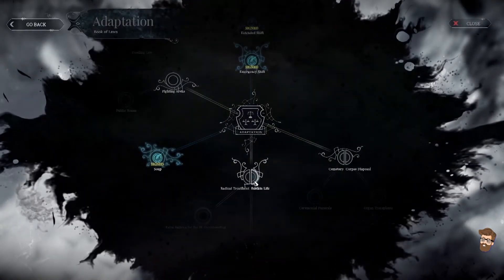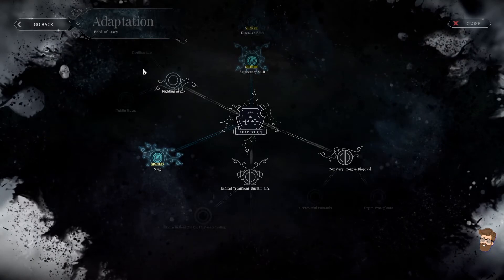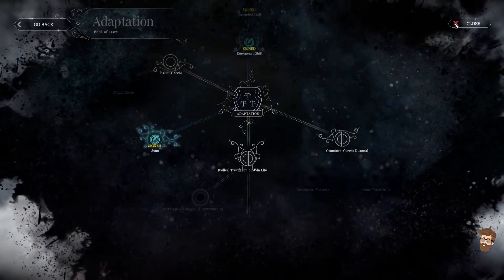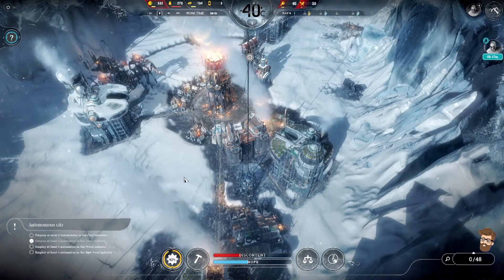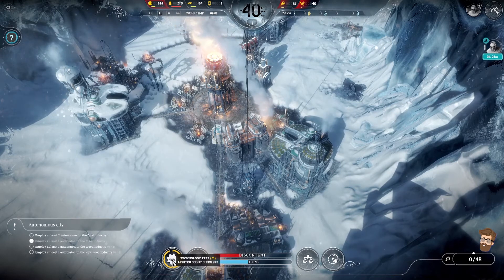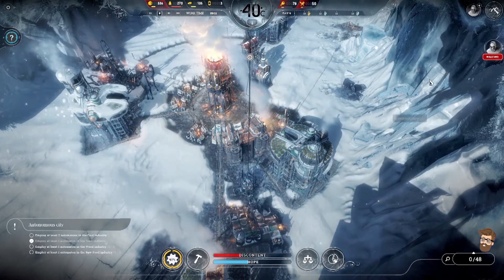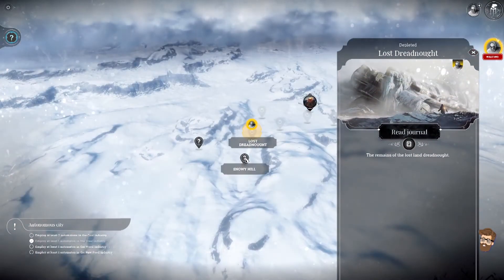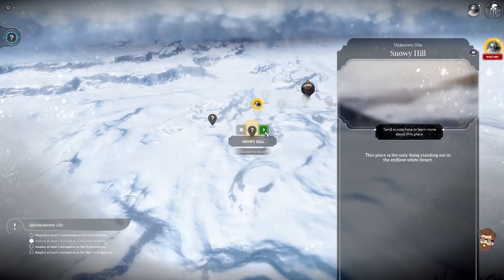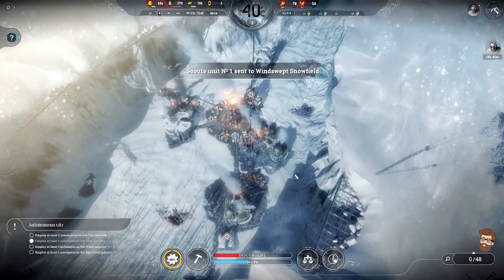Book of Laws — haven't needed to do a lot of things yet. We haven't had any deaths yet; we don't need the fighting arena. I think we're in good shape right now. It's chilly today, but we'll research the bunkhouses and make the homes a little more habitable for folks. Let's see — 19 hours to arrive, 18 hours to arrive. Let's go for the windswept snowfield — let's see what's out there first.